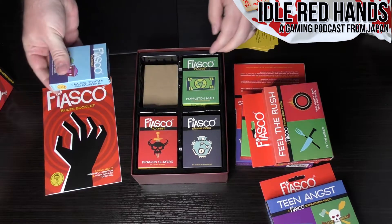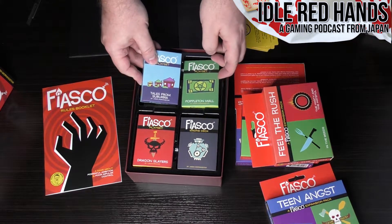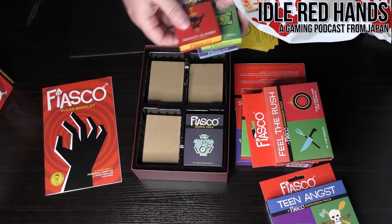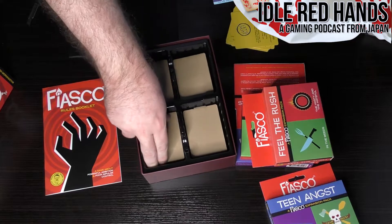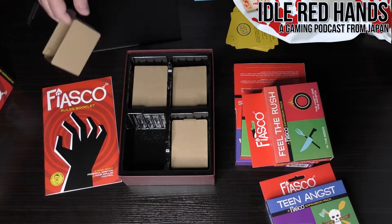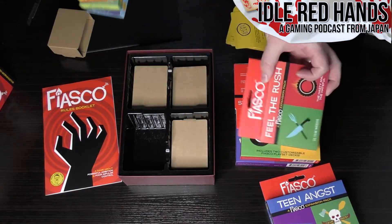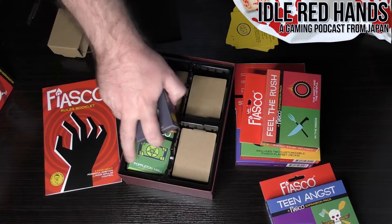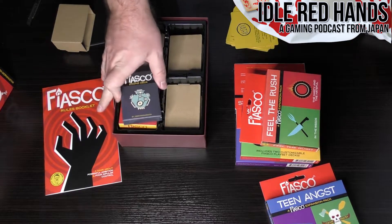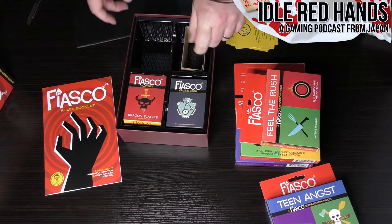Here are the decks — well packed in there. Included in the basic set: Tales from Suburbia, Poppleton Mall, and Dragon Slayers — so there is a fantasy setting included. Also the engine deck. And below that are cardboard spacers — they promised to provide space in this box for everything produced for the Kickstarter, so everything will fit in one box. It looks like three decks can fit in each compartment, which is really nice.